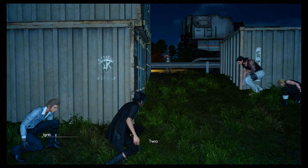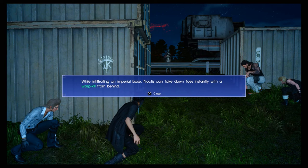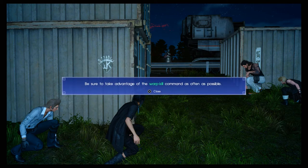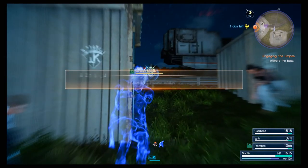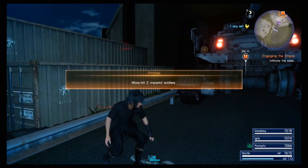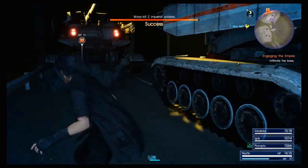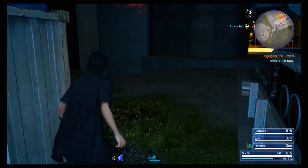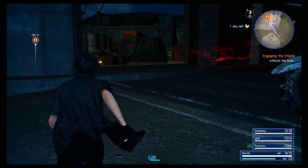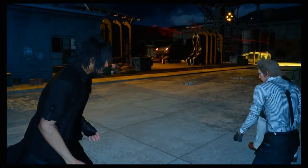Thankfully the enemies can't hear Ignis. While infiltrating an imperial base, Noctis can take down foes instantly with a warp kill from behind — be sure to take advantage of the warp kill command as often as possible. Warp kill two imperial soldiers — bam, that's two right there. Not bad. It's Square that makes us sneak around a little bit more.